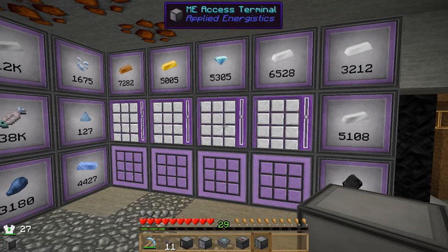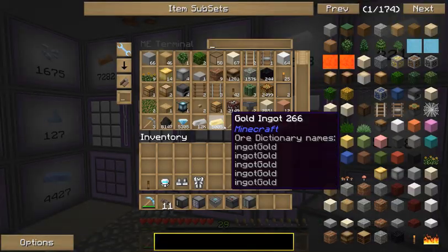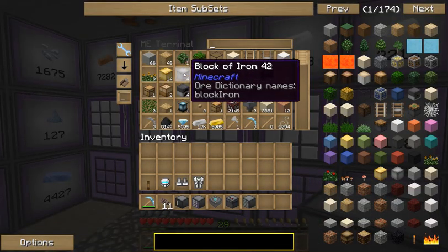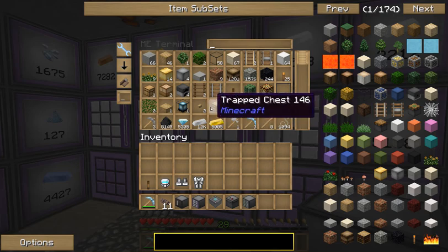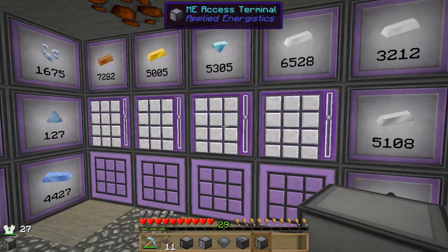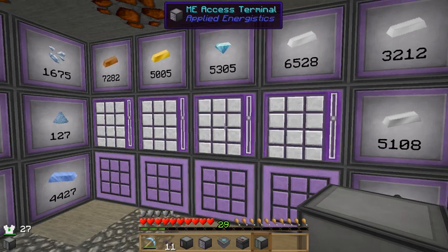What is ME? ME is matter energy, and basically what that means is that you have matter — which would be all your objects — and it turns it through energy that travels through machines. To get the energy, you're going to need some sort of power. Luckily, this takes almost all power resources.